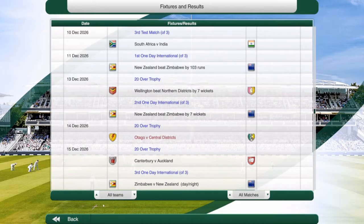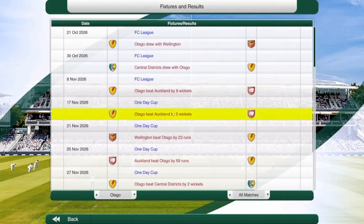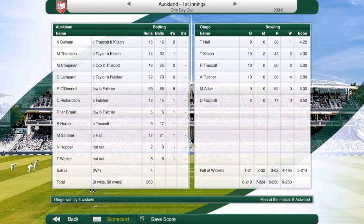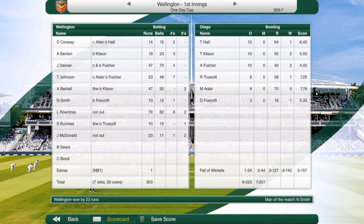Let's get to our domestic results. We've been okay in the one day cup. We beat Auckland by five wickets - restricted them to 260 for nine, Kitson two for 43, Truscott two for 50, Falter four for 58. In response, 261 for five with Asswood hitting 126 off 137, 16 fours, three sixes. Cox was really good for his 68 off 65. Then beaten by Wellington by 23 runs.